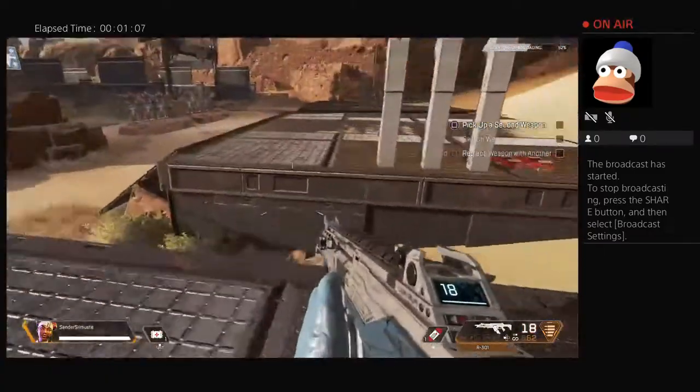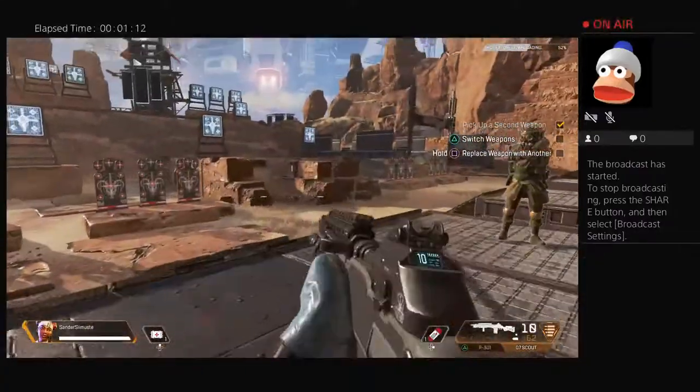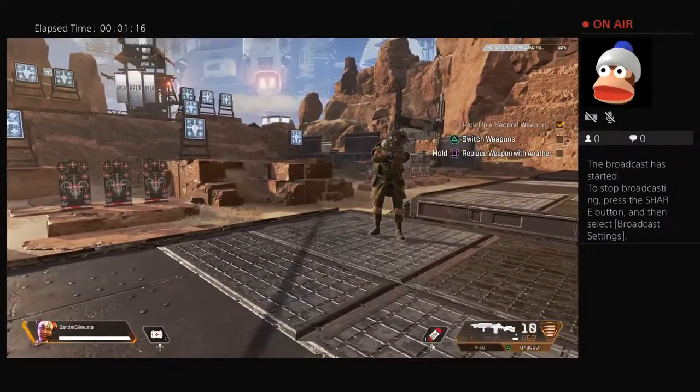Grab a second weapon. The field is full of choices. Remember, you can carry only two weapons. To equip another weapon you must swap out the one you are holding. Choose your new weapon.